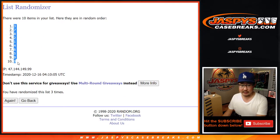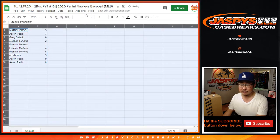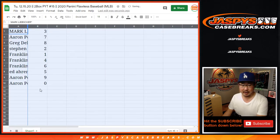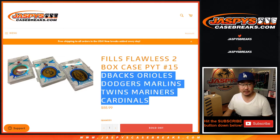We've got three down to zero. Now remember, zero gets any and all redemptions, including one-of-one redemptions, but it's Flawless. So there aren't redemptions except for those blockchain cards. So Aaron, you still have a shot at those blockchain cards for that group of teams right there.